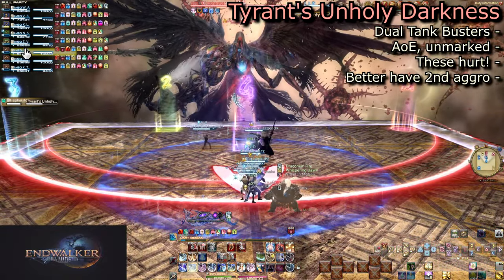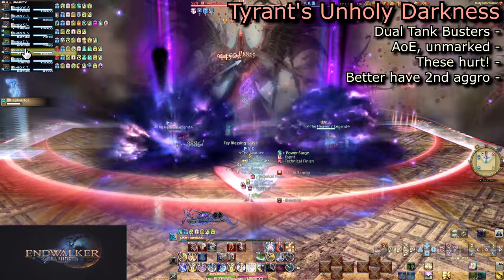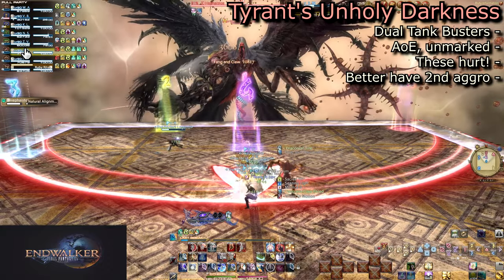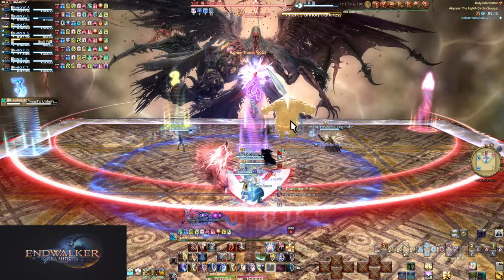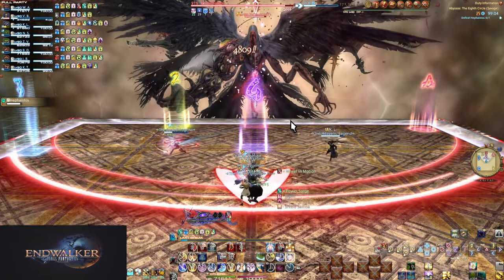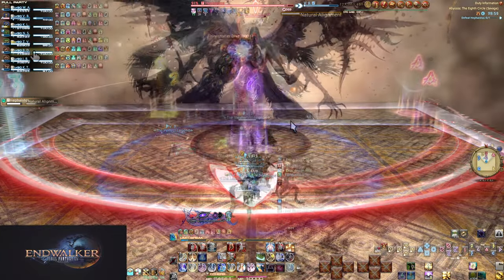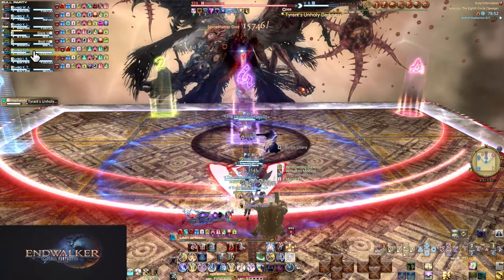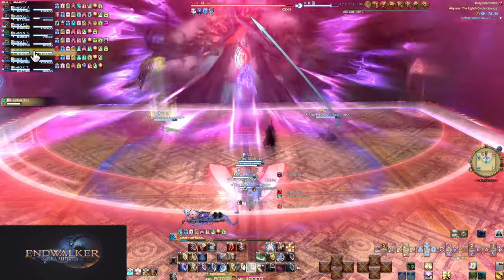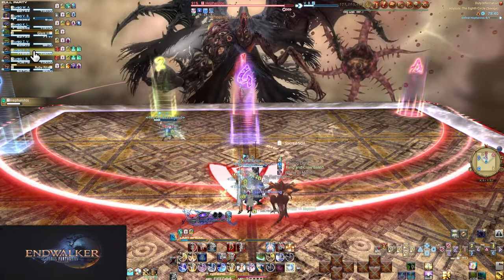Next is Tyrant's Unholy Darkness, a spread tankbuster AoE on both tanks. Have one tank heavily mitigate and the other use none — instead have them provoke as necessary and use their invuln. Have the mitigating tank rejoin the party and let the invuln tank take the next two auto-attacks alone. Because of their invuln, the shared damage is of no consequence. It's the only real way to use them in this fight. There are four tankbusters total, so plan your mitigations and invulns accordingly.